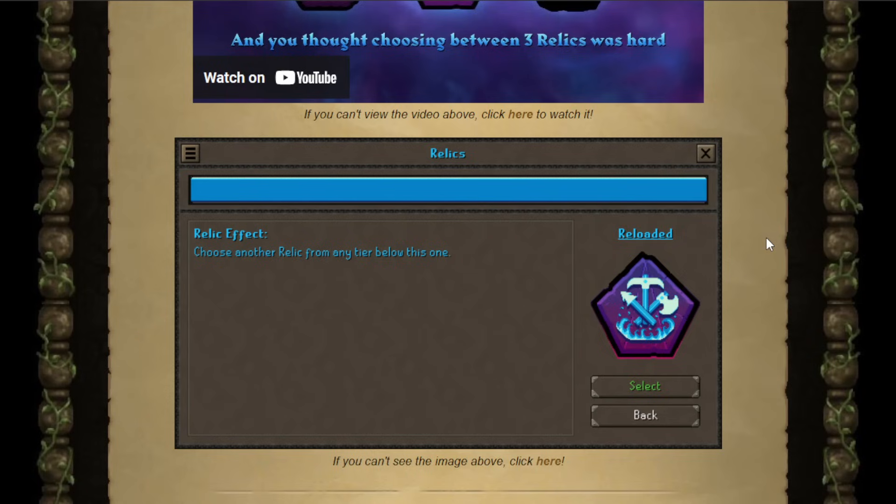It is called the Reloaded Relic, which insinuates that there's a loaded relic as well. But look, there's one line of text for it: 'Choose any relic from any tier below this one.' I've been posting daily Leagues videos and I'll continue to do so. Are you going to pick this relic no matter what, or are you like, nah, I'm taking Golden God?